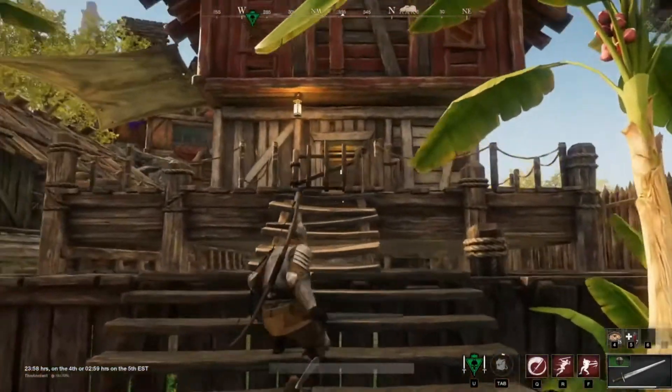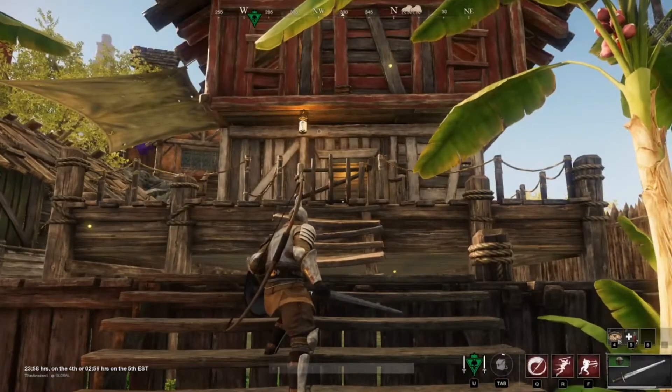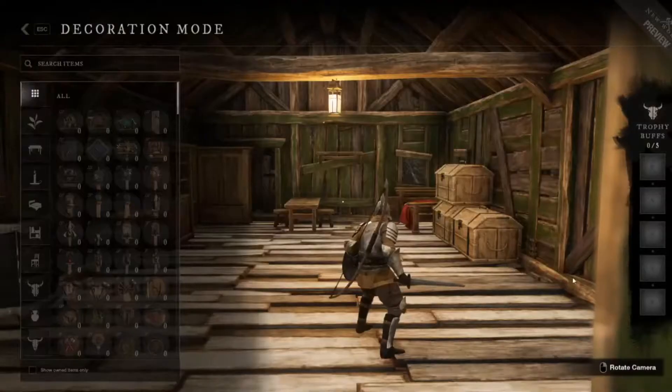But that's still not the biggest perk. The biggest perk is going to be your trophies that you can get. As you can see, when you're in here with your decoration mode, you have a slot over here on the right side for five trophy buffs.